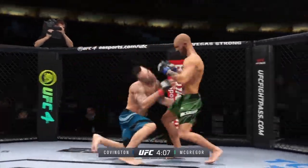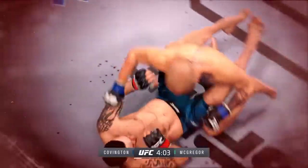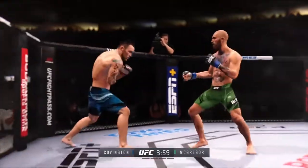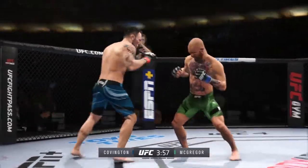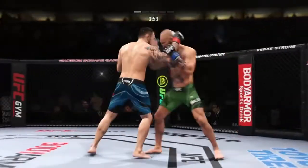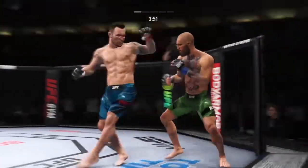Conor McGregor gets caught with that punch. He's hurt bad now. He's got to press him — he's got to go chase that finish down now. He got him hurt bad! Just misses with the straight left hand, and they separate.